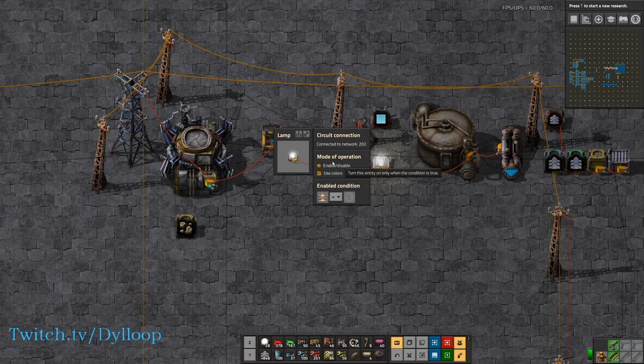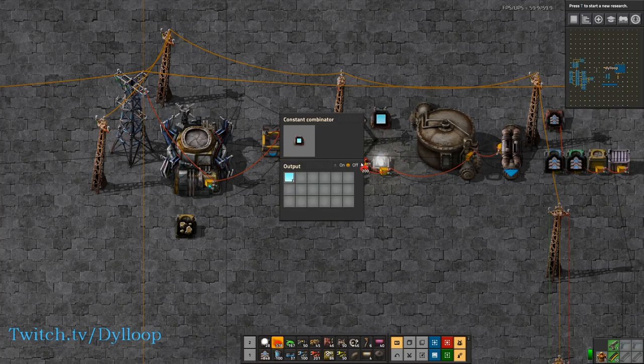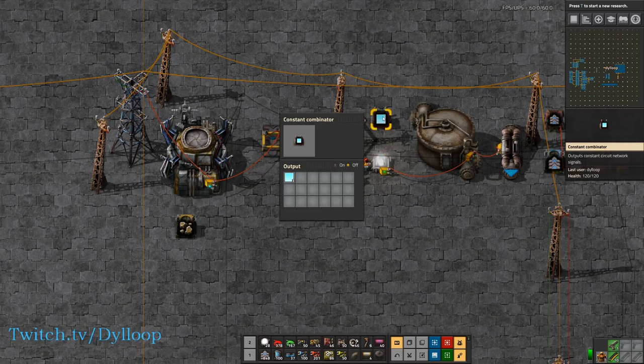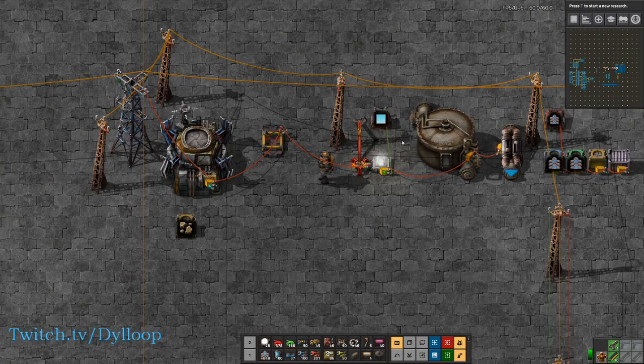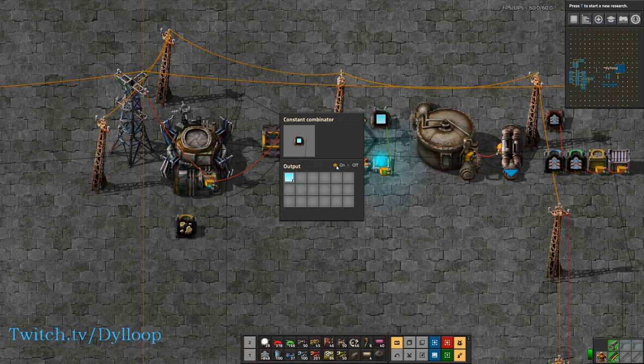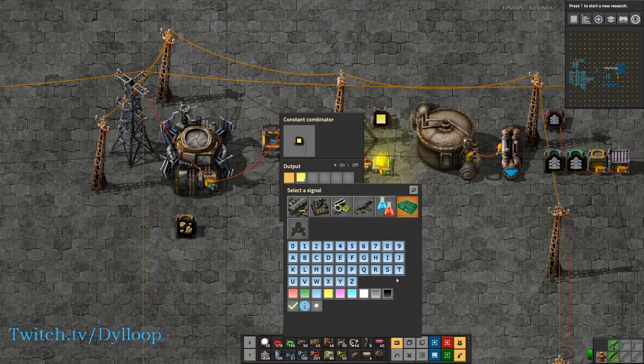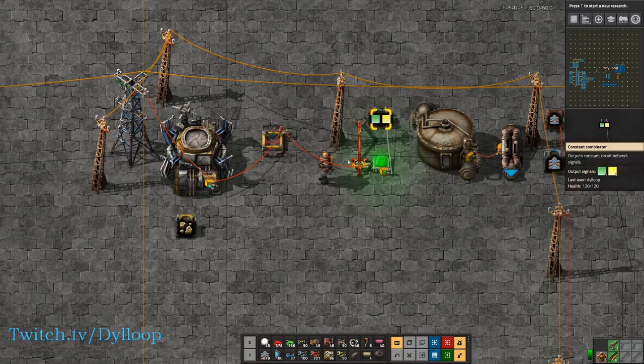Lights are pretty fun. They have an enable and disable condition the same as everything else, but they also have this option of use colors. If you send a signal to it that is a color signal — such as this cyan signal here — and we tie this into the lamp, the lamp will turn cyan. You can also turn it any color you want: yellow, blue, or green. We can turn it any way we want.